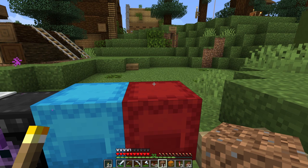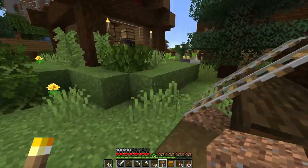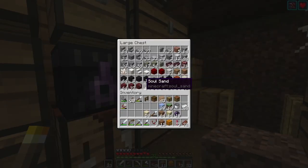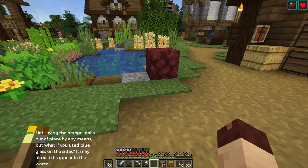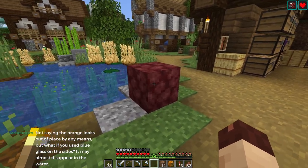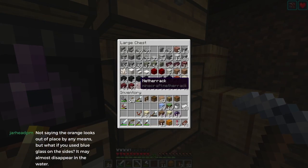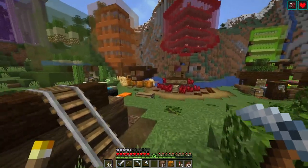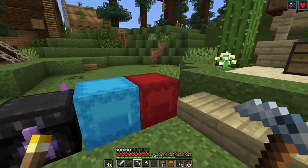Default netherrack is terrible, but check out the awesome job that Jappa did on netherrack for this version — it kind of looks like kidneys, which is gross but it works. That texture pack is available to download from minecraft.net — the beta 3.3. I would highly recommend it; I think it's a much better look for Minecraft.